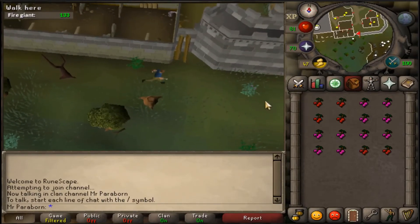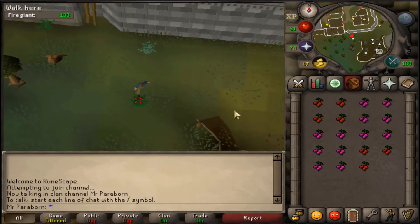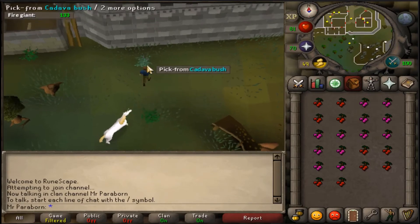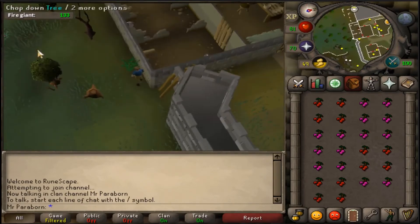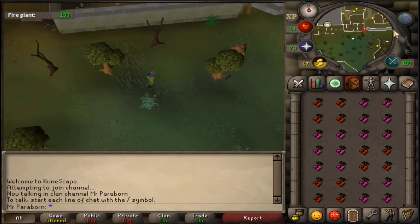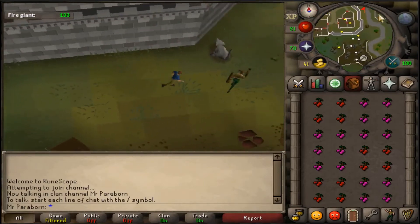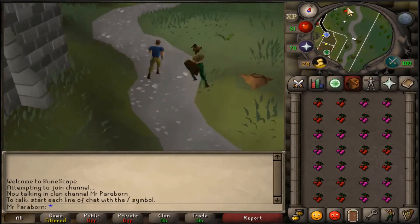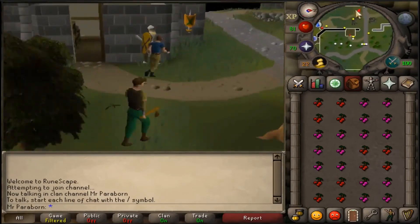All it is, is picking cadaver and red berries just west of the Varrock East Mine, and then banking at the Varrock East Bank. All you want to do is pick from each of the berry bushes, and then switch worlds until you have a full inventory, and then bank at the Varrock East Bank. That's simple enough, not too much to explain there.